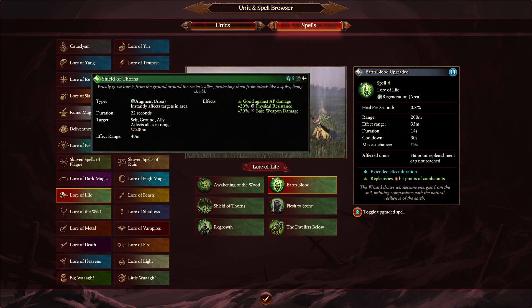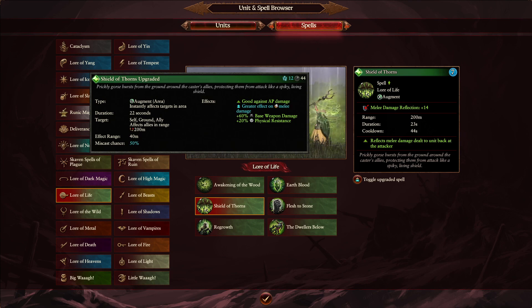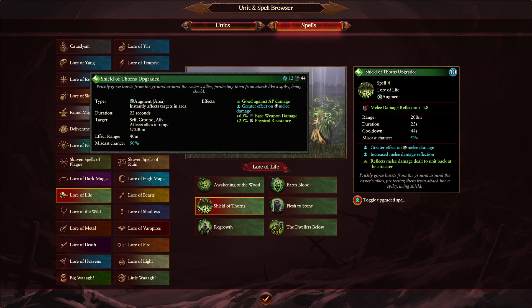The second spell is Shield of Thorns — quite different indeed. In Warhammer 2 we got 20% physical resistance and an increase to base weapon damage for 8 Winds of Magic. In Warhammer 3, it's 7 Winds of Magic for melee damage reflection of plus 14. Overcasting in Warhammer 2 gave a 40 meter radius with 60% base weapon damage and 20% physical resistance. In Warhammer 3 overcast gives a greater effect on melee damage reflection. I really liked overcasting Shield of Thorns — maybe game design thought it needed a nerf for domination. I think this one's a bit of a nerf, but we'll have to see.